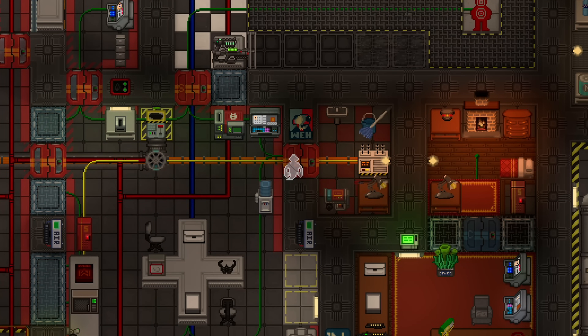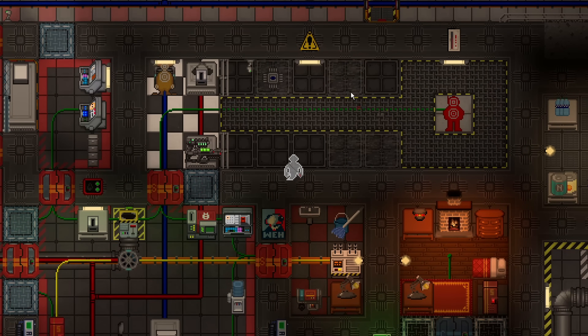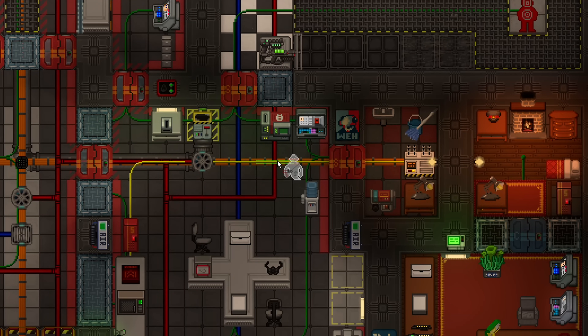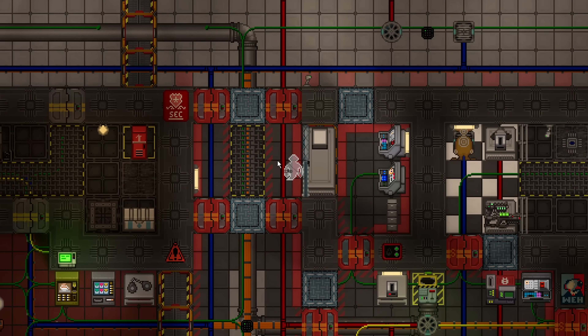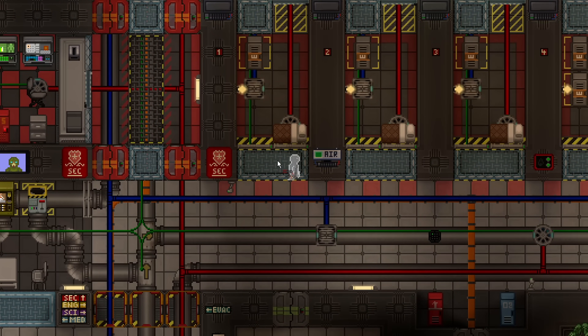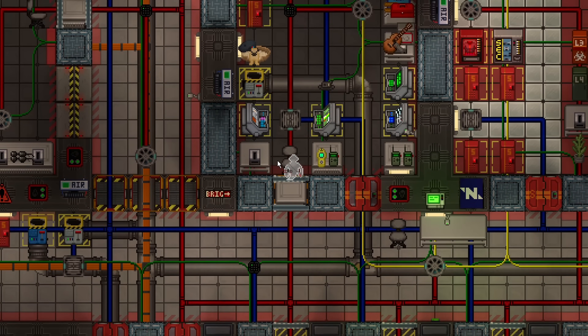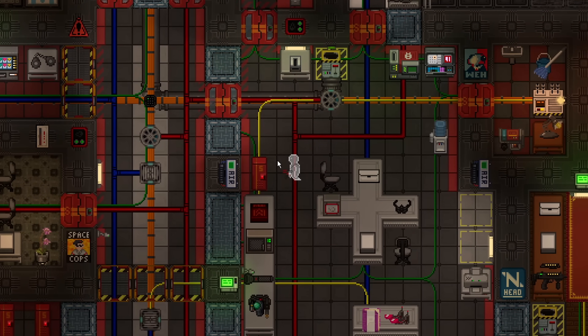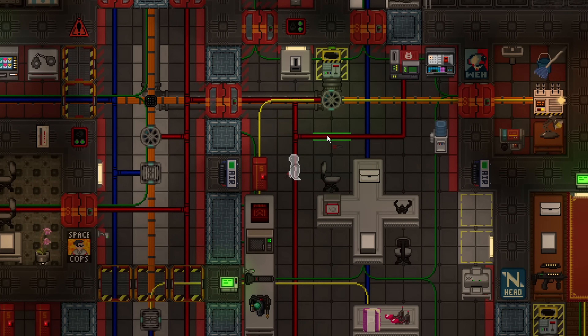Flan is another map with a substation, but this one is even harder to get to than Train because it's an internal substation attached to the head of security's room. If you try to go through the walls, it's open space and well lit inside security. One benefit is that a sec tech fab is outside the armory on Flan, but there's no way you can just snip one wire and be done with it. Even the high voltage cables on Flan are very well wired and redundant, so you'd have to snip both sides and hope no one notices. There's just no way to rush it without traditional hacking methods like emags — even jaws of life would be tough because there are so many doors. Flan is very well wired for security.